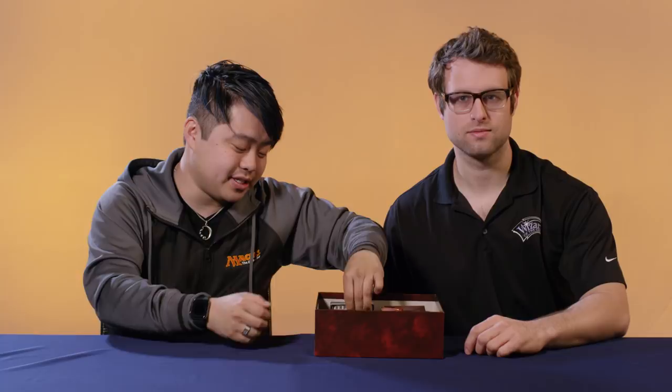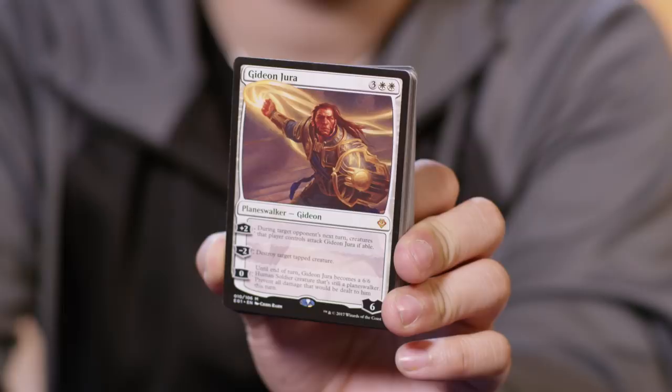The first deck is Gideon Jura, the mono-white deck. This is the original Gideon card, now updated with awesome new art, that hollow stamp, and that new border. This deck has a defensive theme. It works really well with the other members of the Gatewatch and uses the support mechanic. The deck has some awesome cards your players are going to be really excited by: Sun Titan, Flickerwisp, and Grand Abolisher.